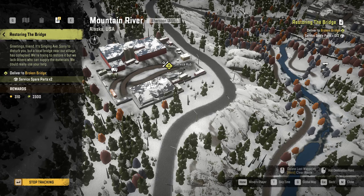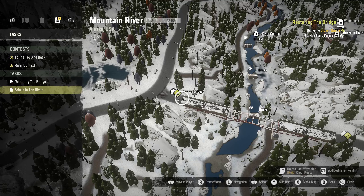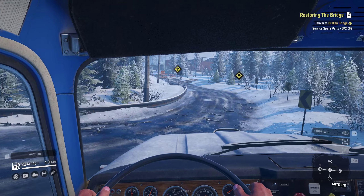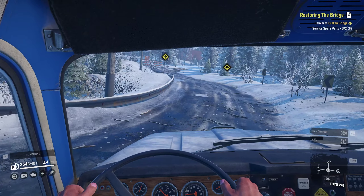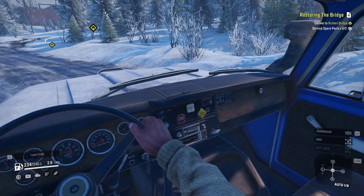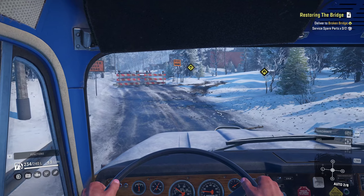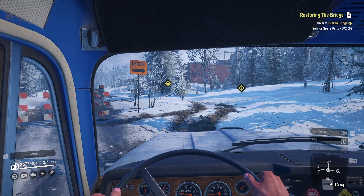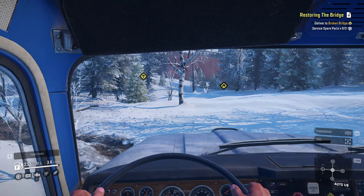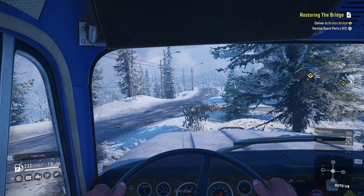I actually delivered something else here from the warehouse, but this is the last part — service spare parts from the service hub. It's a very short drive, hopefully a relaxing one. Short drive here, load it up, drop it off on the bridge, start tracking that. I also realized what these icons mean — you see an up and down, like upload and download. We load the goods from here and unload it there. They look very similar at first but now they make sense.